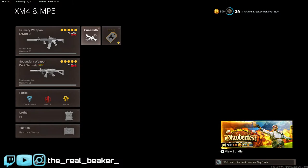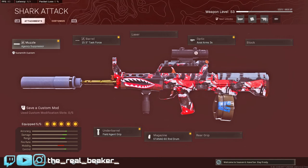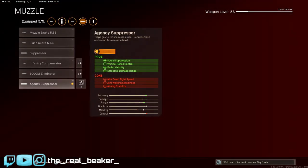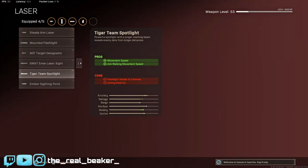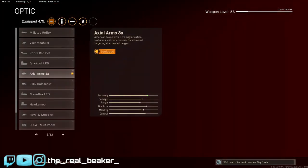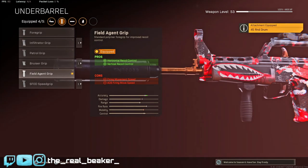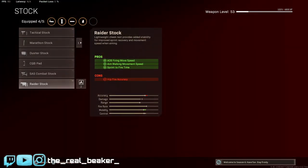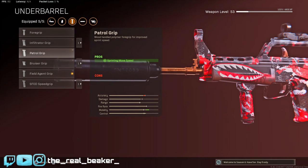Last but not least, the QBZ — the range build is going to be Agency Suppressor, Task Force Barrel, Axial Arms 3X Optic, 60-round mag, and the Field Agent Grip. Same as the XM4. As a sniper support weapon, run the regular suppressor, no barrel — throw on the Tiger Team if you like iron sights, or a red dot for mid-range fights. I've been running the Field Agent Grip with the Raider Stock, and this thing has amazing mobility. You can also swap to the Patrol Grip and you'll be zooming around the map for sure.